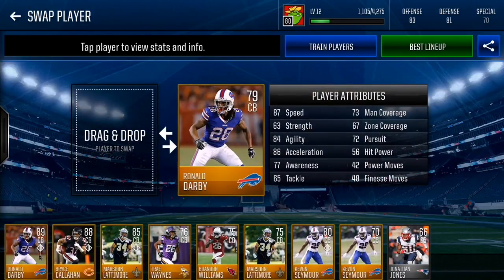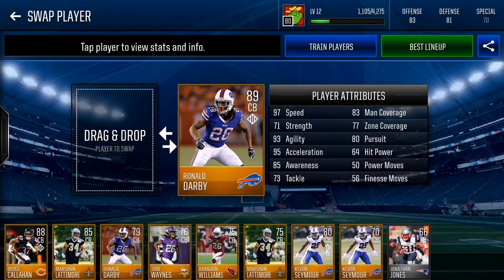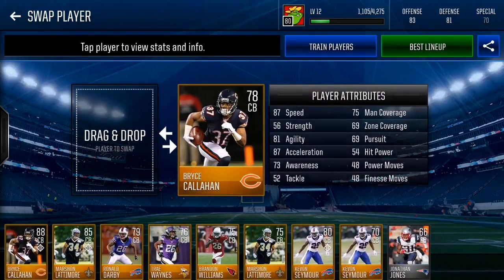Now moving on to defense. We have Ronald Darby with a base card of 87 speed, 84 agility, 86 acceleration, 73 man coverage, 67 zone. Not the best, but if you upgrade him to an 89 overall he gets 97 speed — no wide receiver is going to burn past him — plus 83 man and 77 zone coverage. He costs a lot to upgrade from 79 but an 89 overall card is worth it.